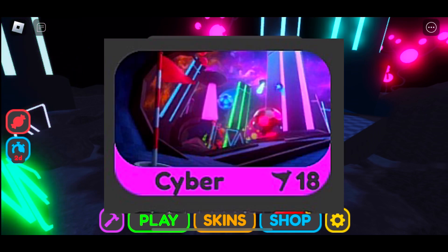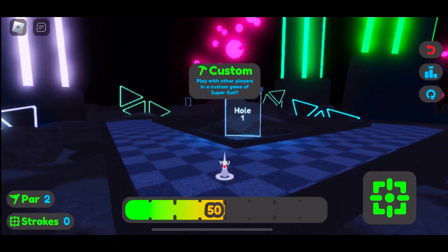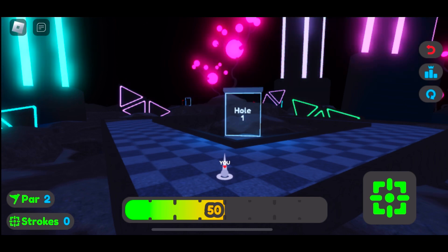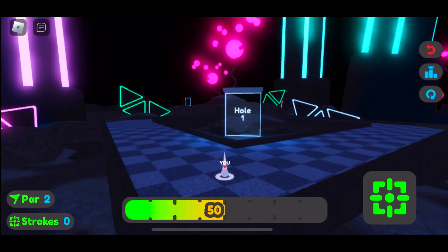What you want to do is pick the new cyber map in Supergolf and click play. You have 18 holes and you have to complete this map in under 88 strokes or 11 minutes in a public server. You can't do it in a private server — it has to be a public server for it to work.